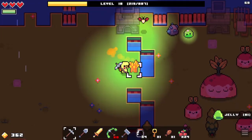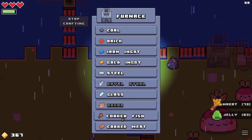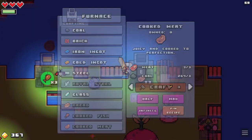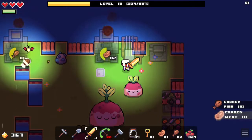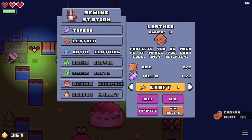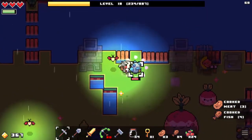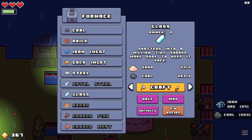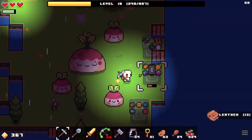Oh! Fudge. I didn't mean to do that. Fudge. Dang. That's okay. Alright, pardon me. Let's make some hide — or, leather. Yeah, let's make leather, because we have hide.